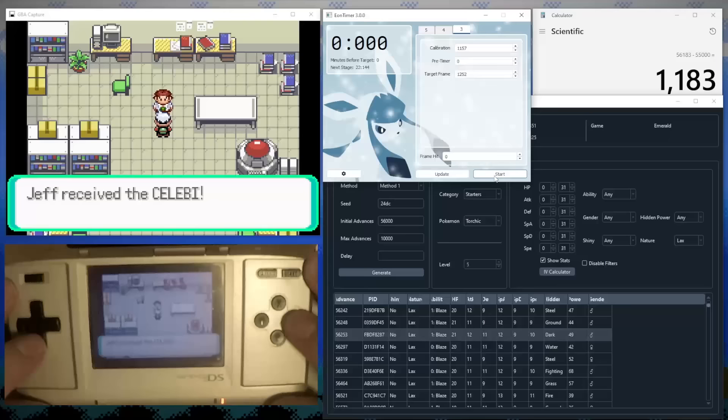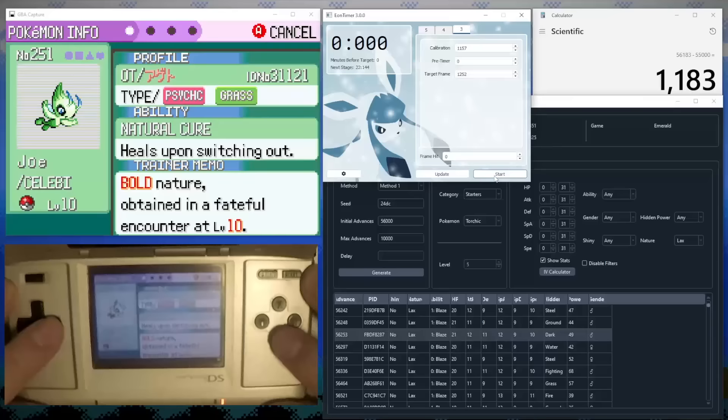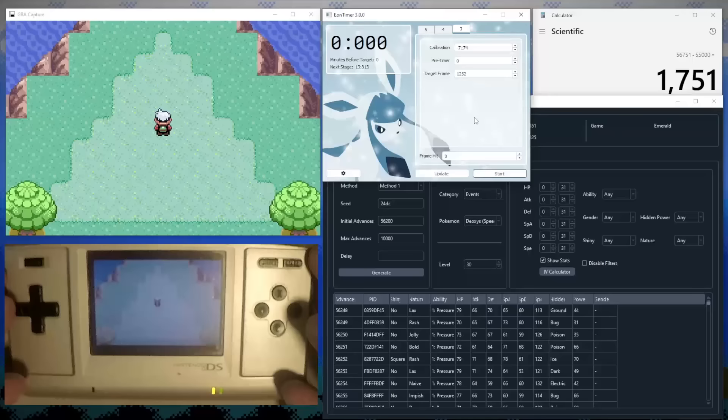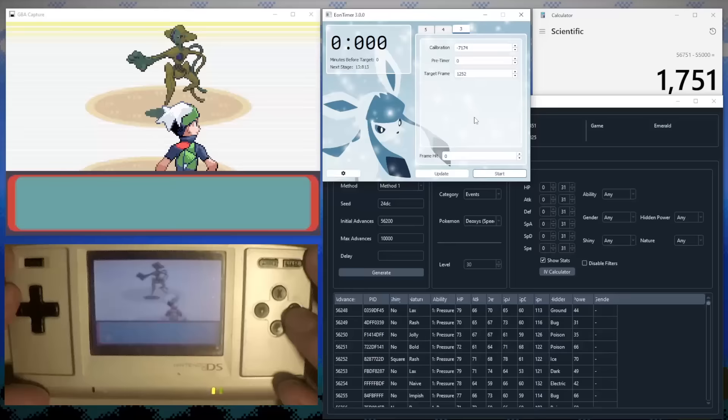As a bonus, afterward you get teleported to Birch's lab and the game prompts you to nickname your lead Pokémon — which is perfect for giving nicknames to event Pokémon like my Celebi here. Hello, Joe. The best part of all this is that Gift and Legendary Pokémon use the same RNG, so we can use this exact setup for Deoxys. The only difference is that Deoxys has a little cutscene before the encounter starts, so we'll need to do our delay adjustment again on the first attempt. My first one wound up being off by around 500 frames, but after one adjustment it only took me five tries to finally pin down my Shiny 6 IV Deoxys.